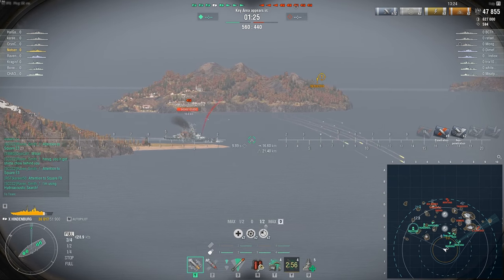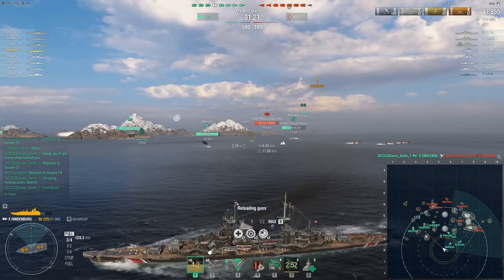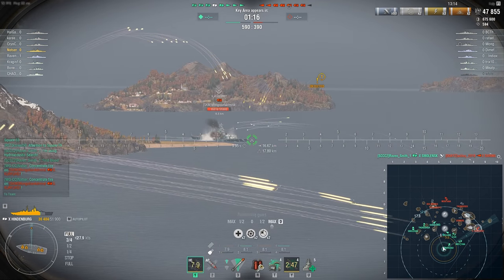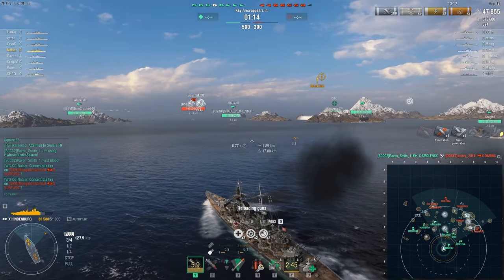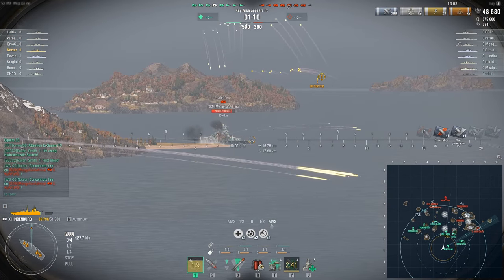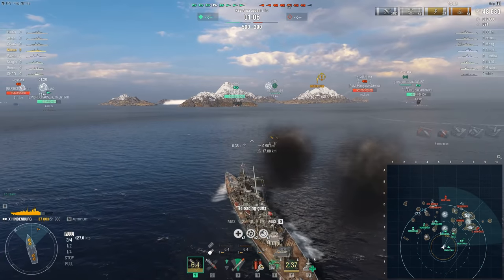We've got an enemy GK who is coming around the corner and picking on my team. The Smolensk got that Daring we worked on earlier. Got some damage on him. It's always important to try and get some trade damage, especially in Arms Race. You have health, most likely, and if you don't — well, don't be stupid.